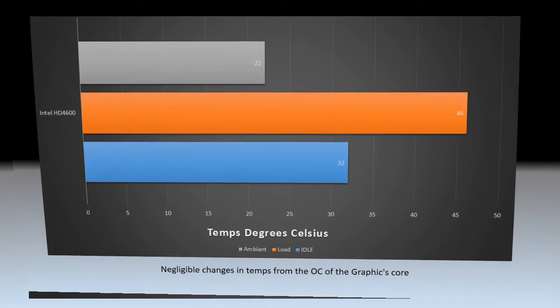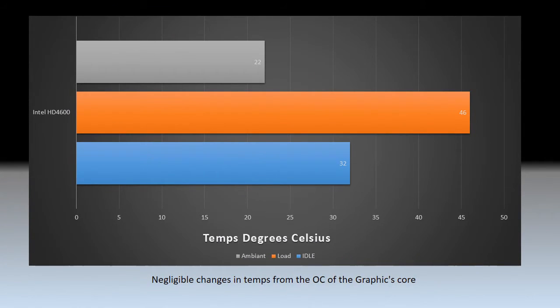As far as temperatures go, they were pretty much exactly the same — maybe a degree different. The only difference was the second core got a degree hotter than the first core, opposite from what normally happens, but it's only a degree, so nothing to worry about there.